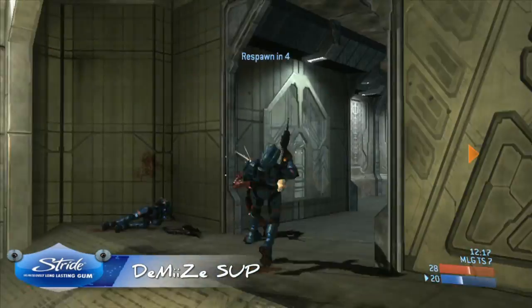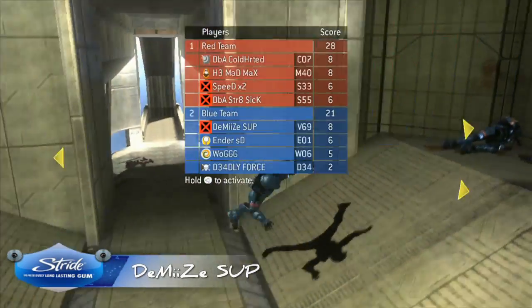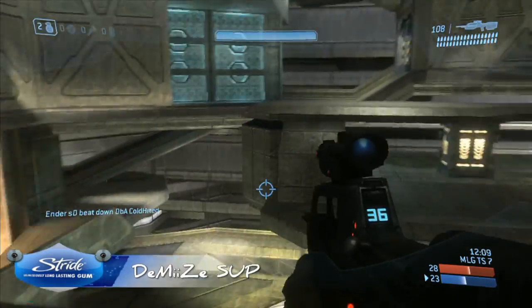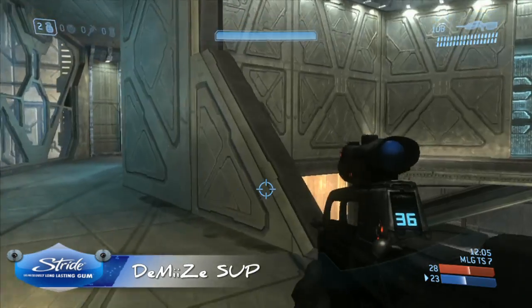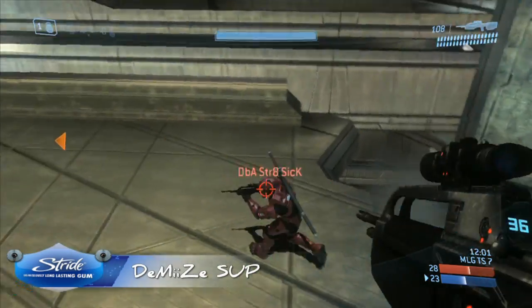Demise got a little caught off guard there since he was in such a close range battle and the guy just cut back on him right away. Generally if you're getting caught in those situations where it feels like you end up in a melee fight when you weren't planning on it, put yourself in position where you're comfortable.